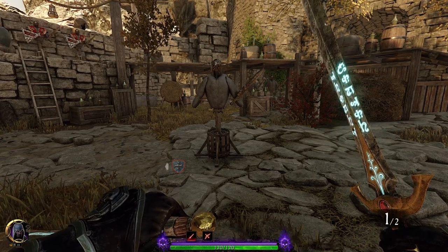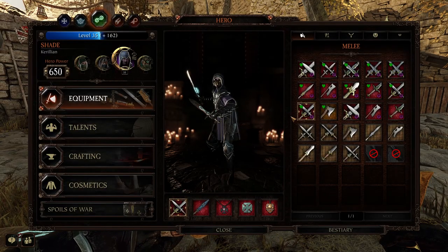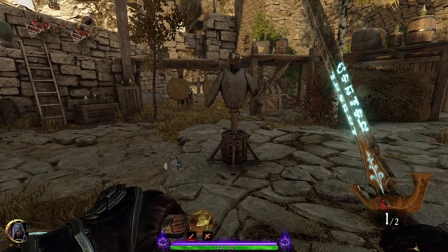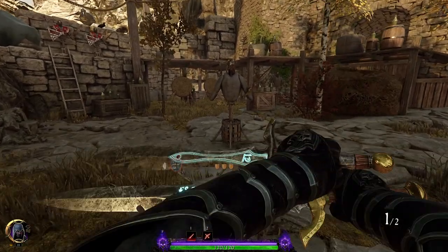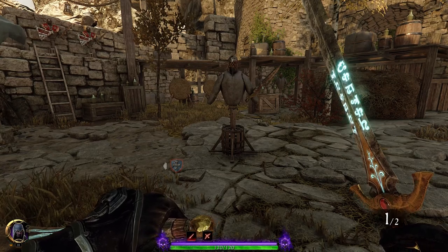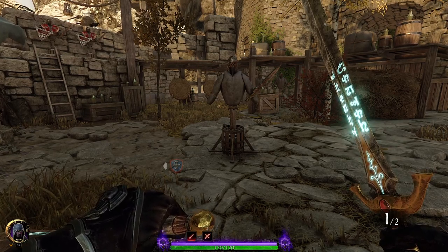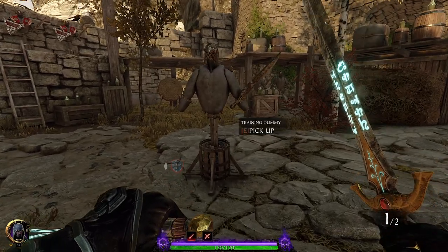This is the jack-of-all-trades, getting-used-to-the-Shade build, and you are a lot tougher than you think — just remember to continuously dodge. You may be slightly tougher, but you're no Bardin or Foot Knight; you will get absolutely slaughtered if you take a halberd to the face. Hopefully you've enjoyed this guide and the updates. Let me know in the comments if there's anything else you'd like to see — I'll be updating the Assassin build as well. Until next time, thank you for watching!